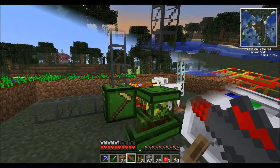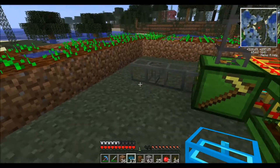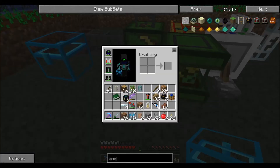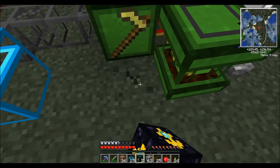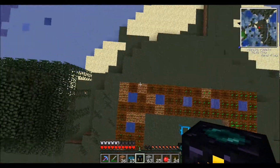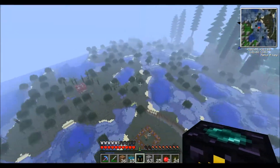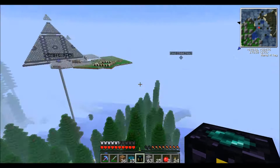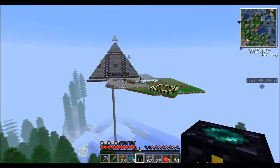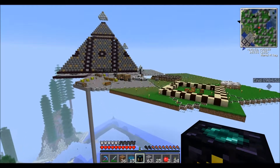Alright, I think we've got it going nicely now. I'm just going to place a couple of boxes on each of these and we'll test to see what comes out where. I want to put down a chunk loader just in case. So while this is growing, we're going to go do something a little bit different and let that do its thing. I want to get an extractor first. Let's get an extractor while that's doing its thing.